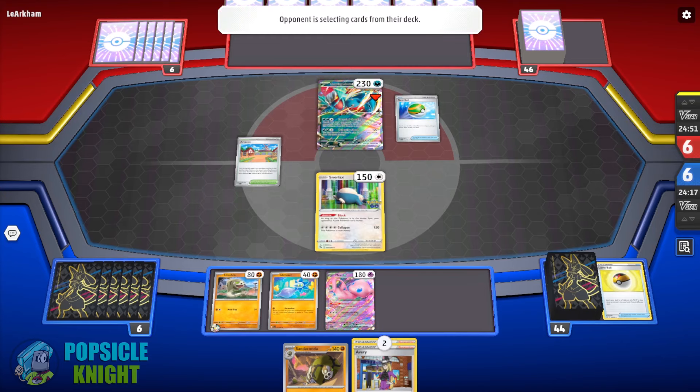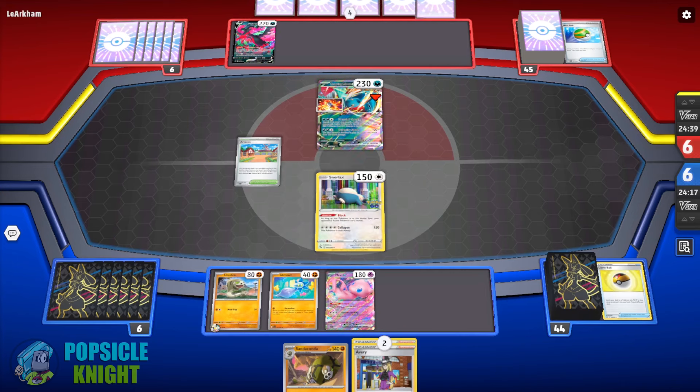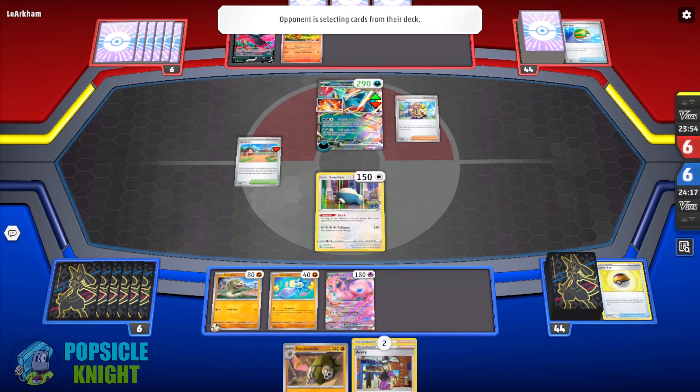We got two Averys in our hand, so if my opponent sets up more than three Pokémon on their bench we're going to force them to keep discarding. But once I saw a Charmander on their bench I got really scared because now they can evolve into Charizard ex. That's a really tough opponent — 330 HP, can attack for a lot of damage. But we're not too worried because Sandaconda can just shuffle those Pokémon back to their deck. Roaring Moon ex takes a lot to accelerate energies onto it, and once we shuffle it back they'll have to restart.